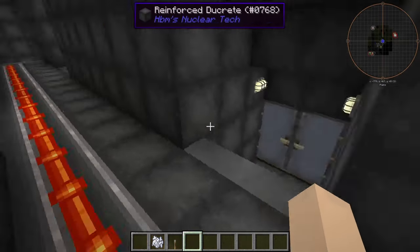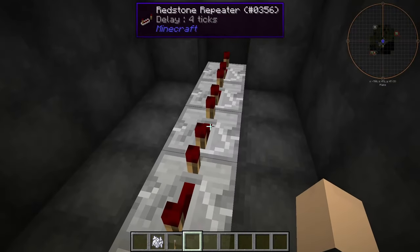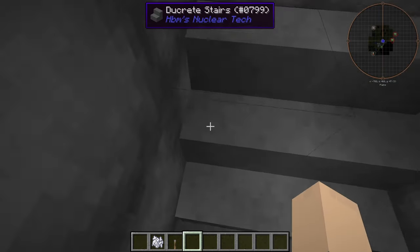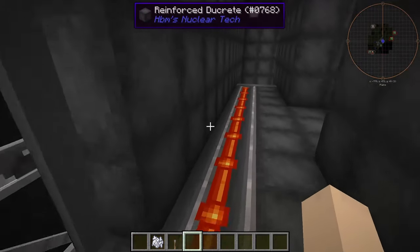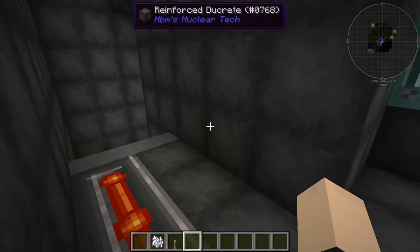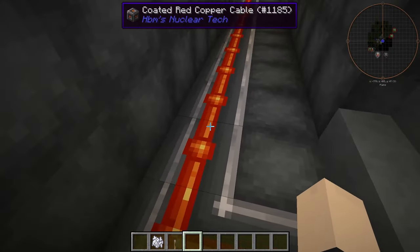Let's get down here. We have our launch controller here, which delays our nuclear missile launching just enough until the hatch opens. You want to make sure the hatch opens before your nuclear missile launches, because if not, that could be problematic.